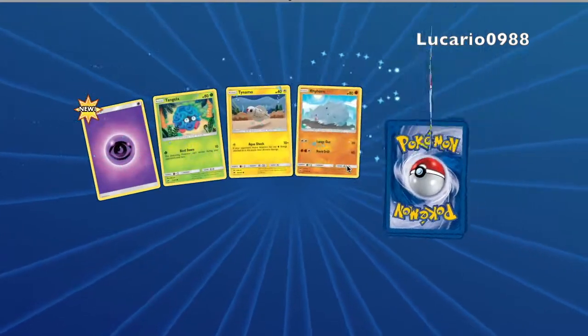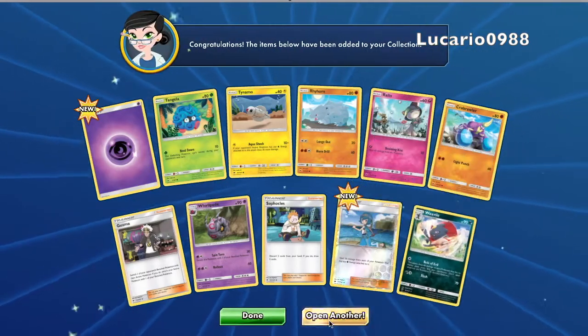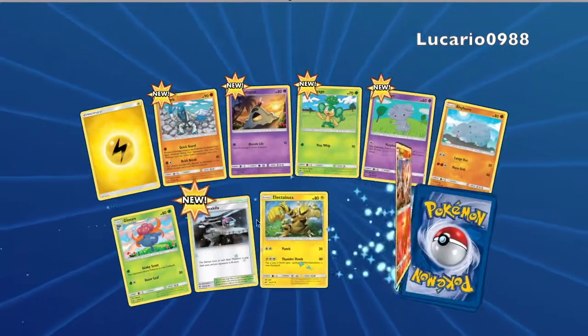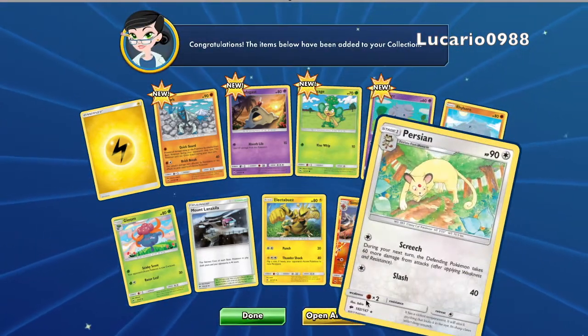I think the other one was a Polar form, wasn't it? Yeah, I think it was. Oh nice, we got Guzma! And nice — let's see, we got Bewear, Butterfree, and nice Persian.